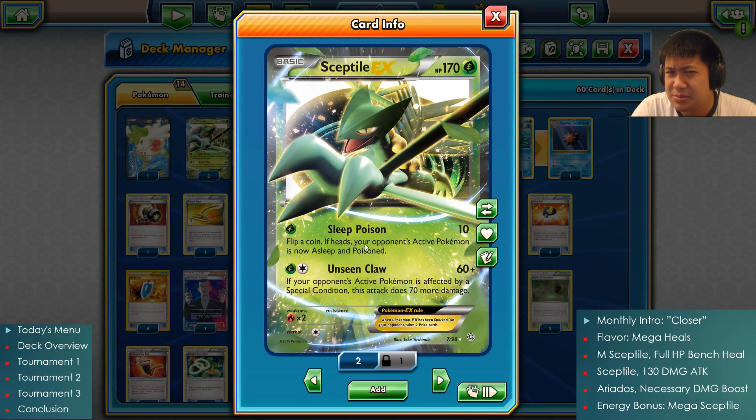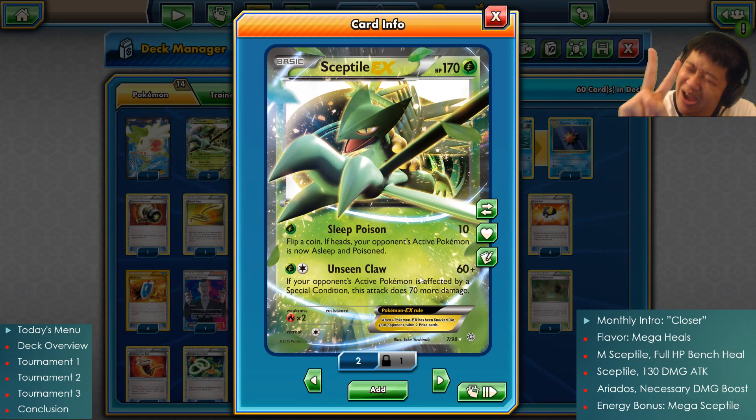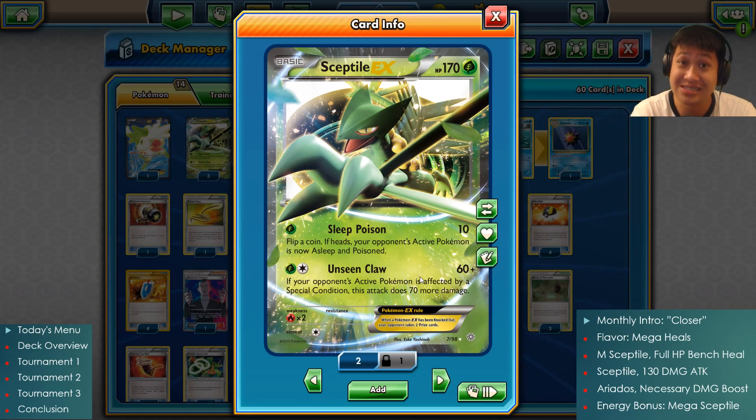The poison, however, is much more reliable with the 50-50, and this combos with the second attack — if they're poisoned, they're weakened somehow, they have some special condition, Unseen Cloud deals massive damage: 130, two-shot potential. Pokemon past, present, future — nobody survives two attacks of this. It only costs two energies. That's very efficient. So this is a very efficient bad doctor.